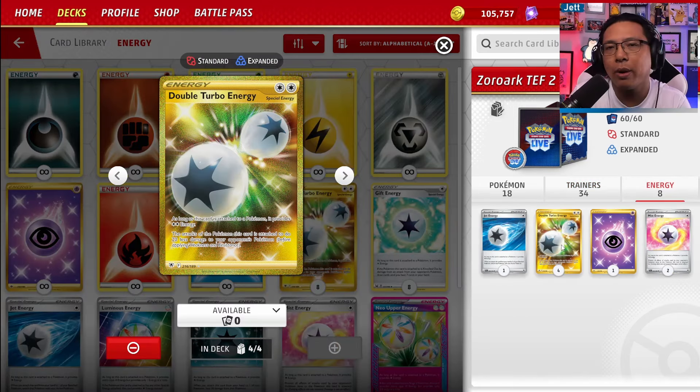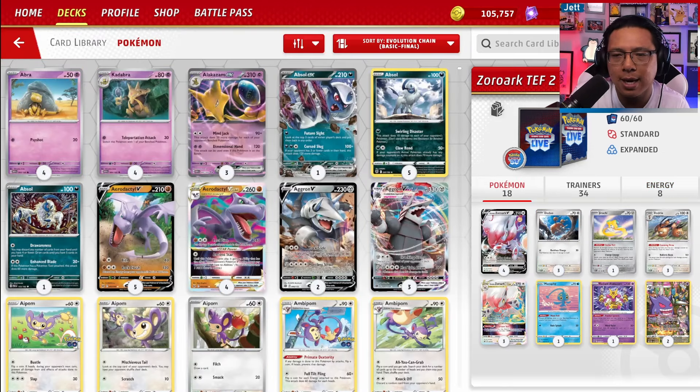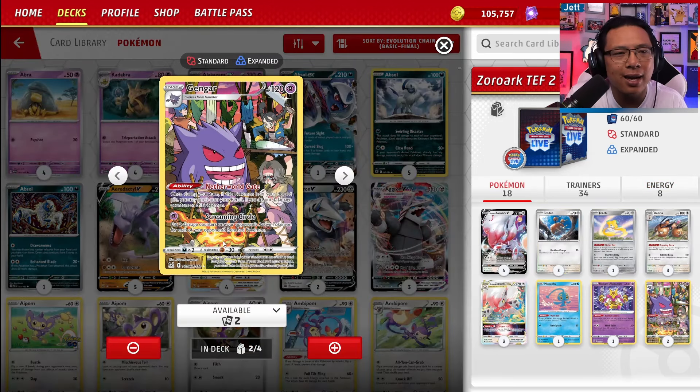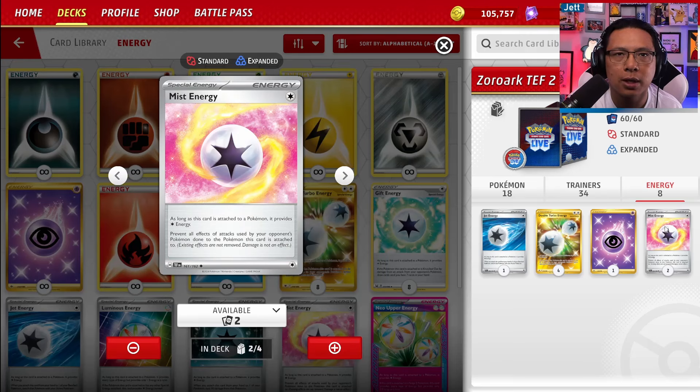For energy, double turbo energy is absolutely massive — lets us power up Zorark in one attachment. We also have singleton energies: one Jet Energy as a great pivot, one Psychic Energy which opens the door for Gengar to attack and even Radiant Alakazam. Radiant Alakazam's attack Mind Ruler costs a Psychic and a Colorless and does 20 damage per card in your opponent's hand — punishing certain decks hard, though it's more of a plan X. Gengar's attack Screaming Circle costs one Psychic and puts two damage counters on the opponent's active for each of their bench Pokémon — up to 100 damage counters. And two copies of Mist Energy prevent the effects of attacks, so things like Giratina V-Star's Star Requiem or Roaring Moon's Frenzy Gouging won't instant KO you.